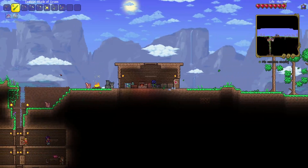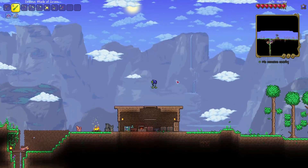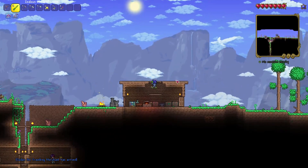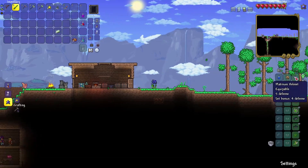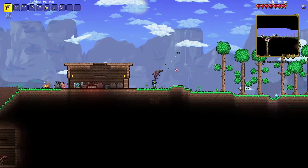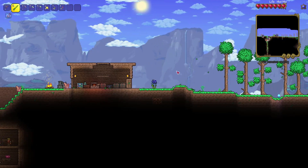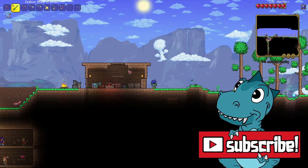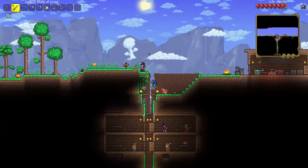Hello again friends and welcome back to my Terraria playthrough, episode number six. We got a traveling merchant just in time. Today's episode we are going to be exploring the surface world. We've got the platinum armor fully decked out, we got the blade of grass and the bat bat, so we have quite a few options for weapons. If this sounds like a good episode, feel free to like and subscribe.